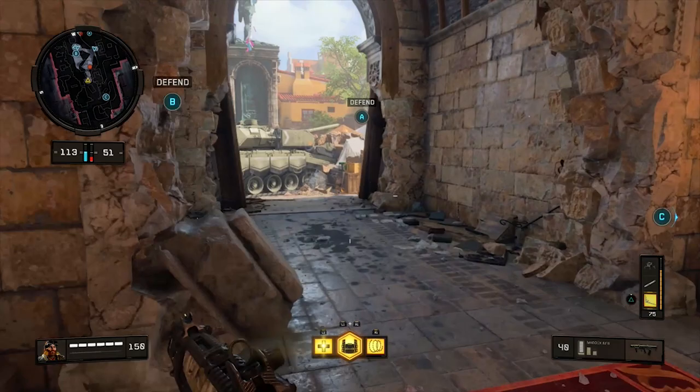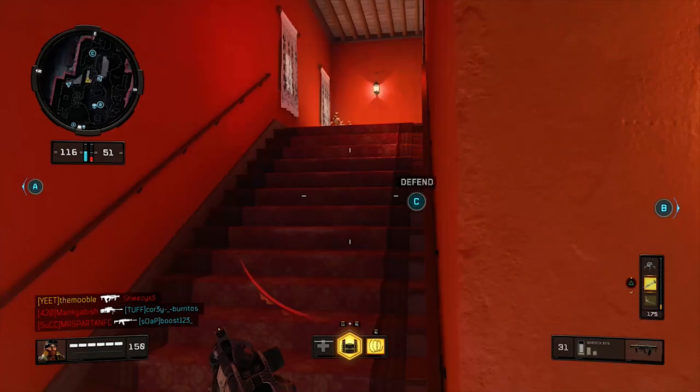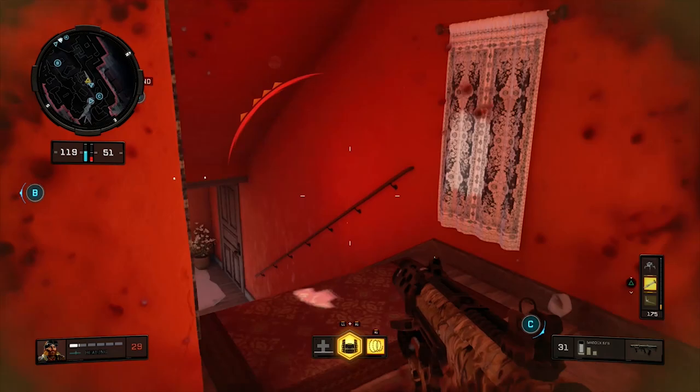On top of that, if the enemy team has a UAV but your team doesn't, and nobody in your team shoots it down, you're going to be at a massive disadvantage. They're always going to know where you are, you're not always going to know where they are, so you're just going to always be on the losing side if you don't have a Helion Salvo on your class.